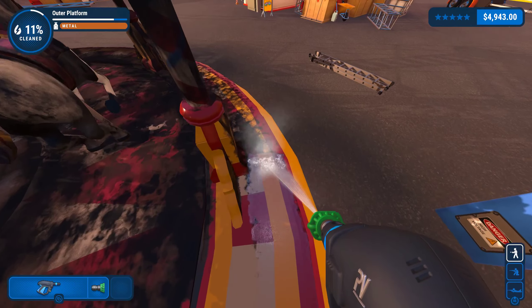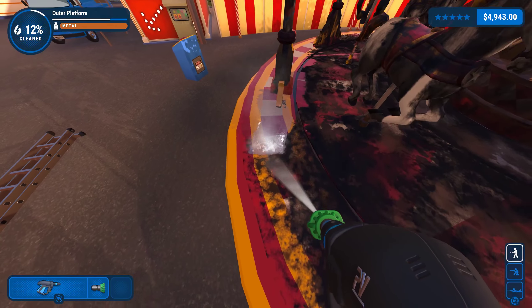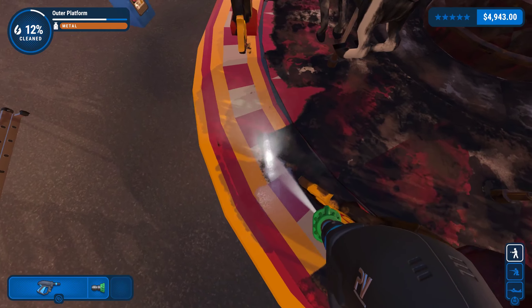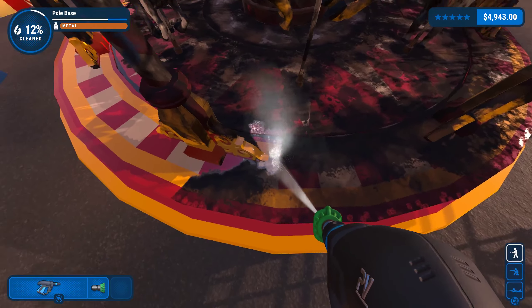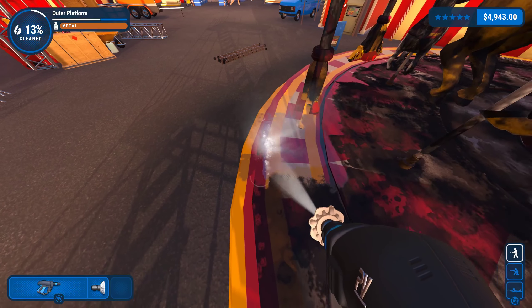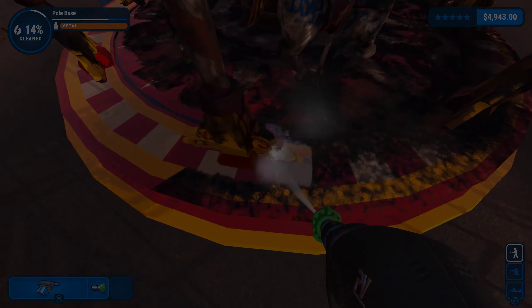Power Wash Simulator doesn't really have a lot in terms of the sound department. Players will hear rushing water whenever they use their power washer, a ding will be heard as soon as a piece of the job is completely cleaned, and the nozzle will make a slight creaking noise whenever the player rotates it. The lack of noise is supposed to relax the player — it's very satisfying seeing gunk removed when the water hits it, and the ding noise after completing a piece adds instant gratification. The game does technically have music: the merry-go-round plays a jolly tune when it's turned on, and a song called Make It All Shine plays after completing the last level.